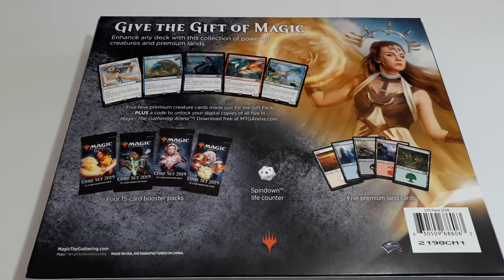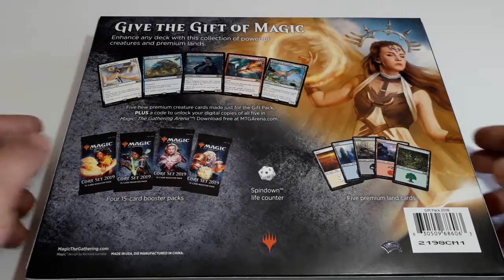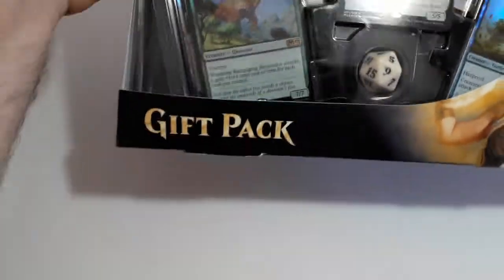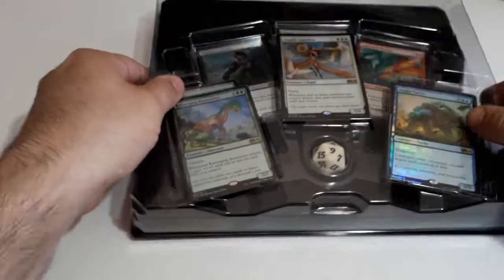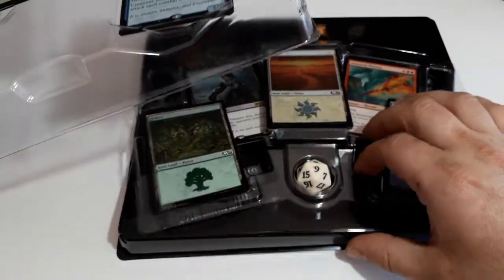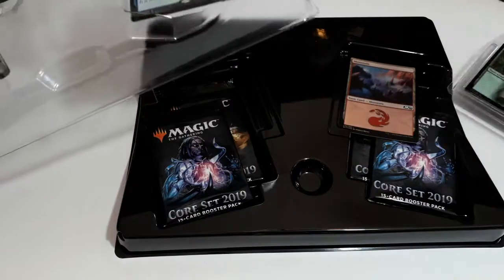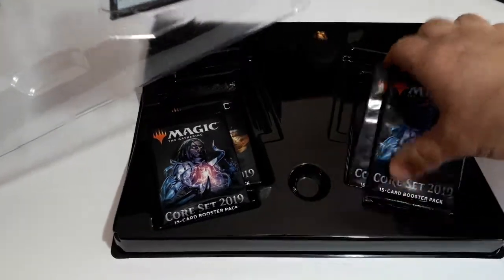Also five premium land cards, a spin-down life counter, and four 15-card booster packs. So let's see what we get in this pack — here we have it, just arranging this.